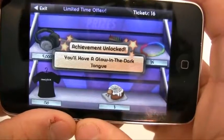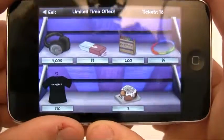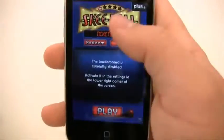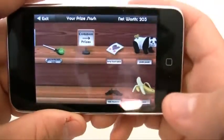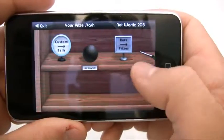Achievement unlocked: you have a glow-in-the-dark tongue. See, that's really what I'm going for — just small little prizes like that to boost my day. So now I'm going to be happy for the rest of the day. Let's go ahead and click exit. Now your other option is Loot — it's pretty much all the prizes that you've won so far.